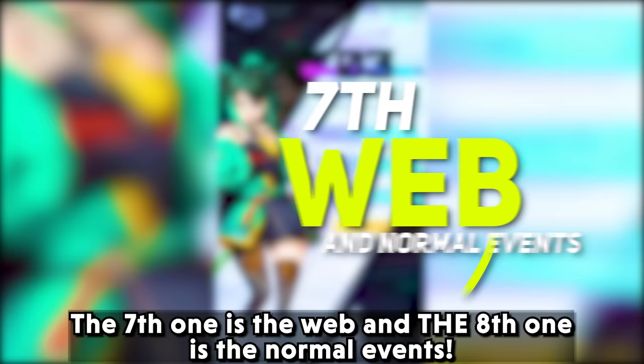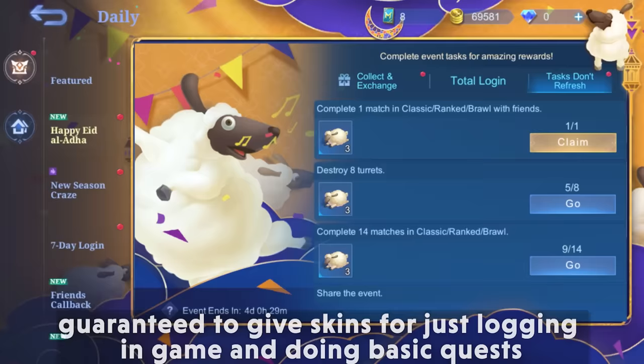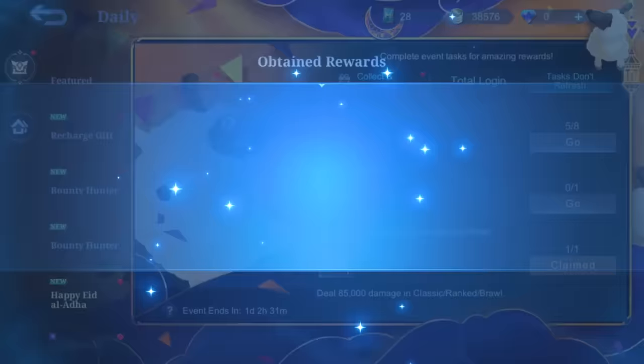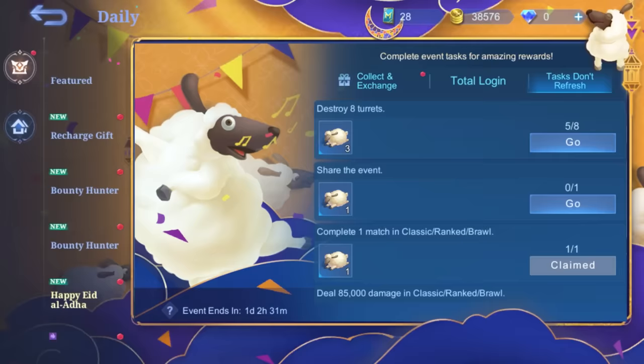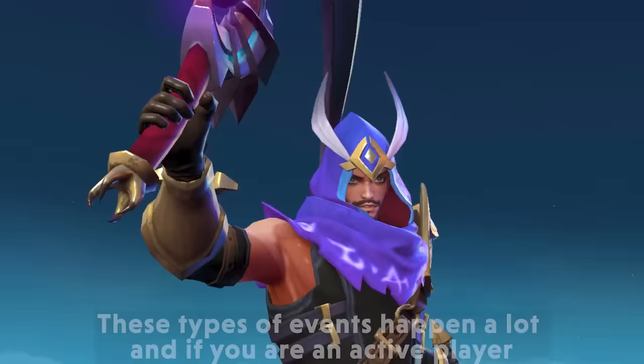The seventh one is web events and the eighth one is normal events. There are often events ongoing in-game and also web events that offer bountiful rewards. For example, there is an event ongoing right now which is guaranteed to give skins for just logging in and doing basic tasks. We had a similar one a few weeks back for the Galing 515 skin as well. These types of events happen a lot, and if you are an active player, you are certainly rewarded really well.